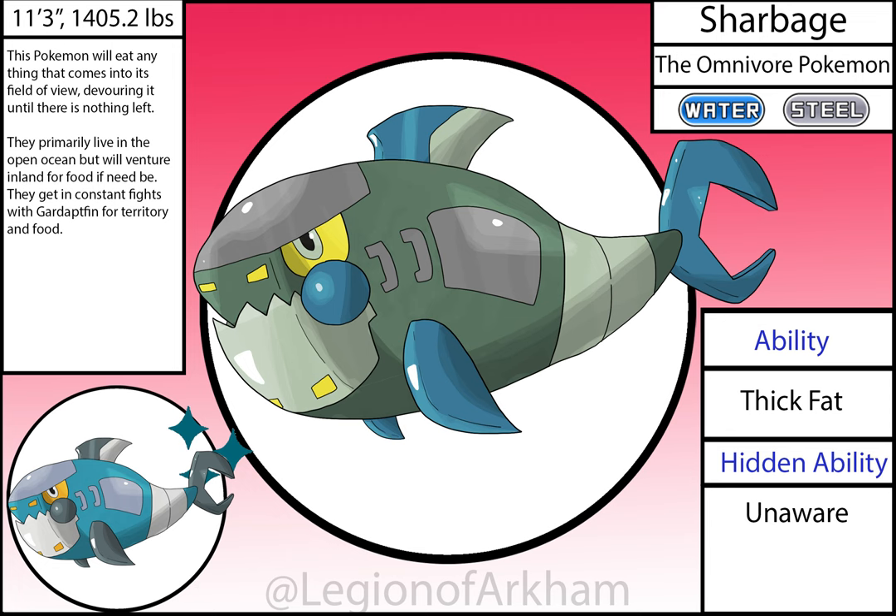Sharbage, the Omnivore Pokémon — evolves from Blow Bass when leveled up in open ocean. This thing is based on tiger sharks and garbage trucks, playing on tiger sharks' habit of eating everything to make it essentially a living garbage truck. The gills are the handles you'd see on the side of the vehicles, the mouth is the compactor in the back of the truck, and the tail fin is supposed to look like the claw used to grab trash cans off the street. Some big color changes in this redesign — the green really selling the dirty look I wanted, and making the gray and silver pop a lot easier.